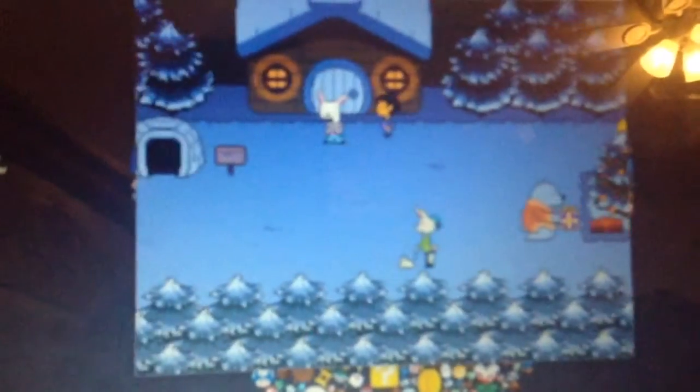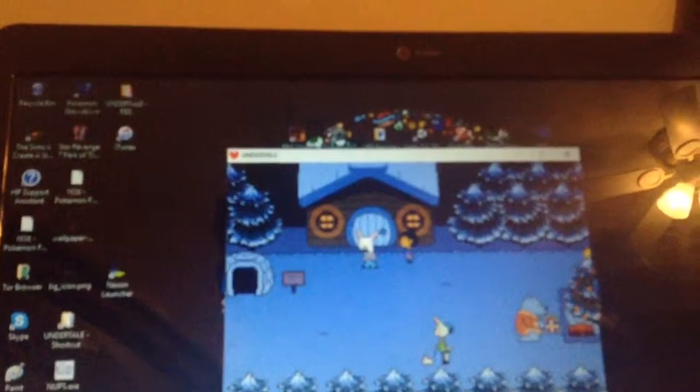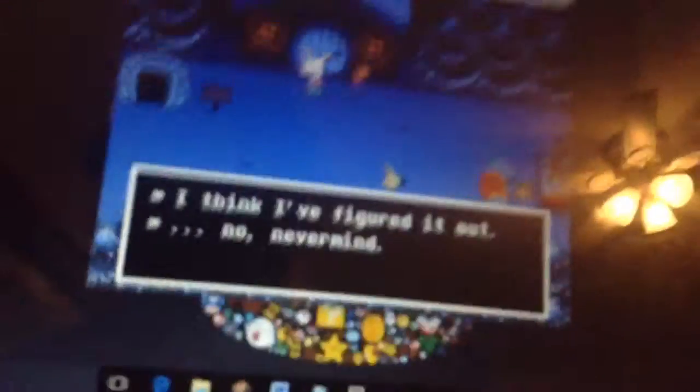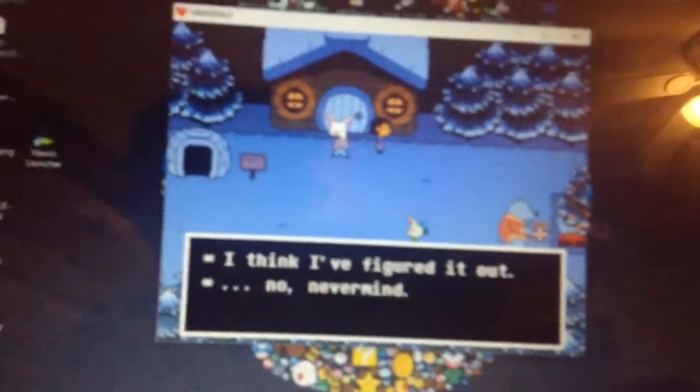Here, I'll just show you. There you go — turn it around. We'll try to talk to an NPC. It's really easy on the keyboard; I don't know how hard it is on the controller though.